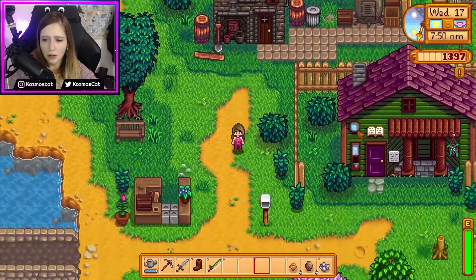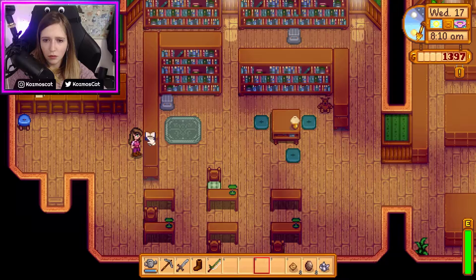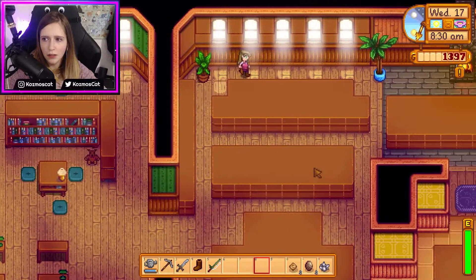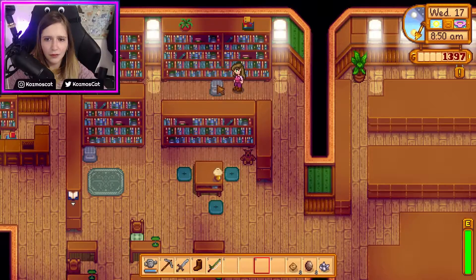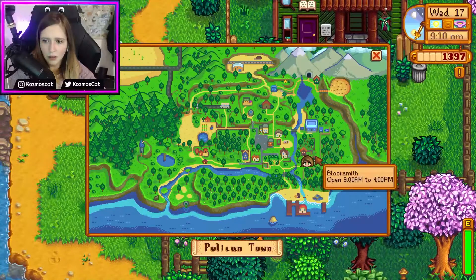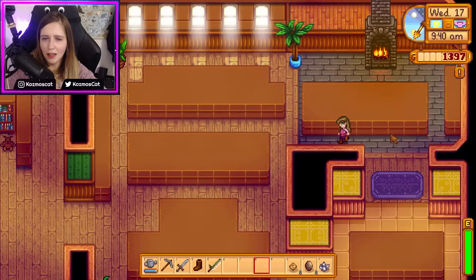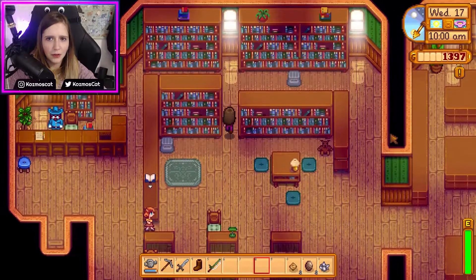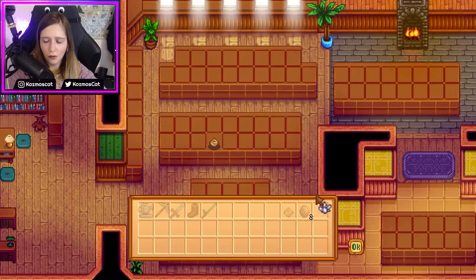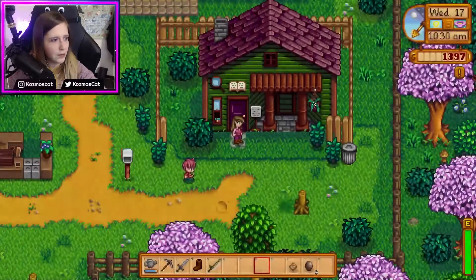Let's see if the museum is open. There's a book missing here. Should I do something about it? Should I go find the book? Wait, this is not a museum — why am I in here? Where's the museum? Museum and library — where's the museum? Oh, should I just donate it? Donate to the museum, okay cool. But what do I do with the earth crystal?